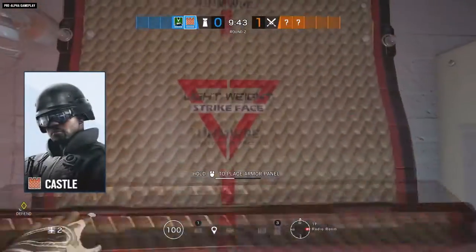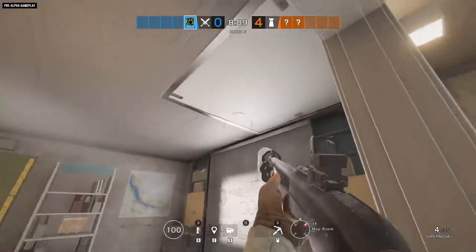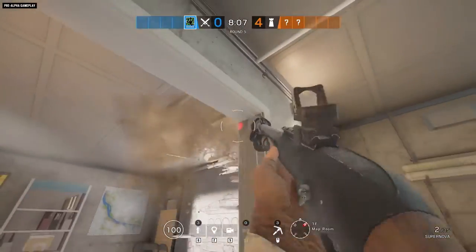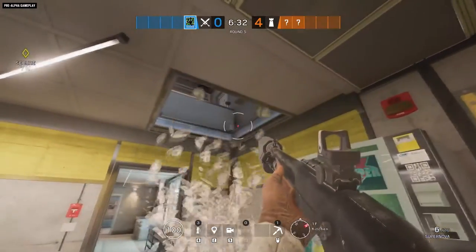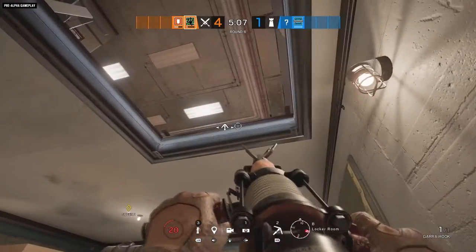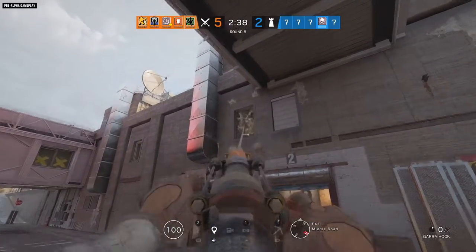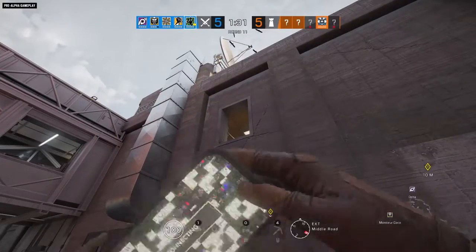As for her weapons, it's revealed that she can use the G8A1, which is IQ's LMG, and the Supernova shotgun, which is Hibana's shotgun. The only secondary seen in the video is the ITA-12S, which is Jackal's secondary shotgun, meaning she can probably run the G8A1 as her primary and use the ITA-12S to break hatches so she can grapple up through them.